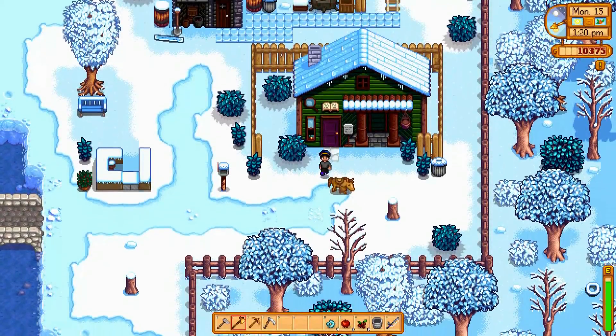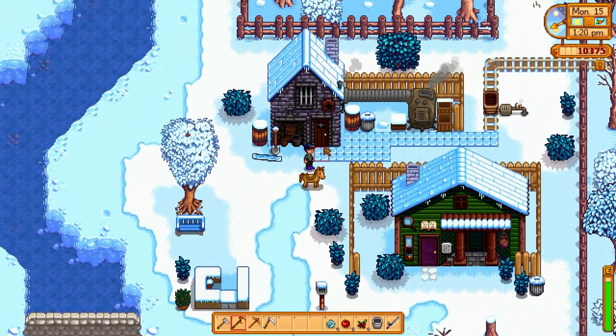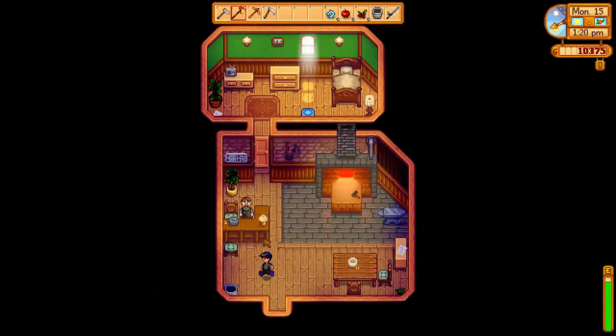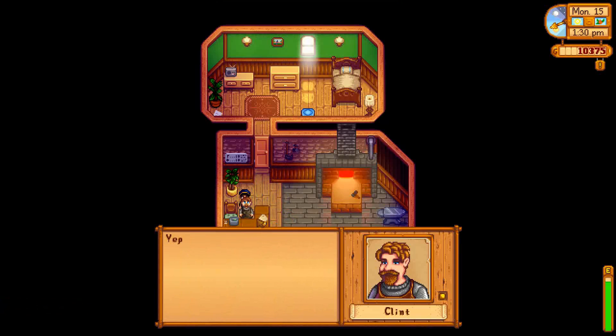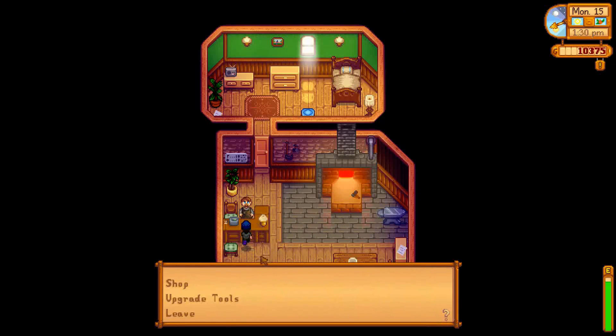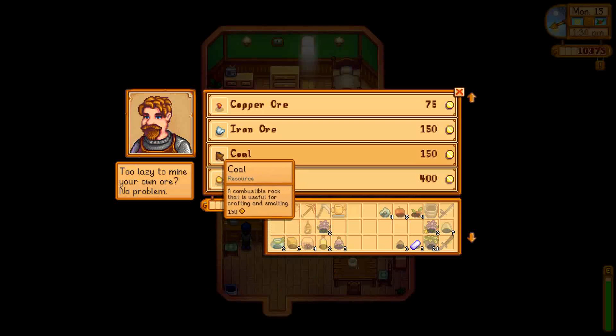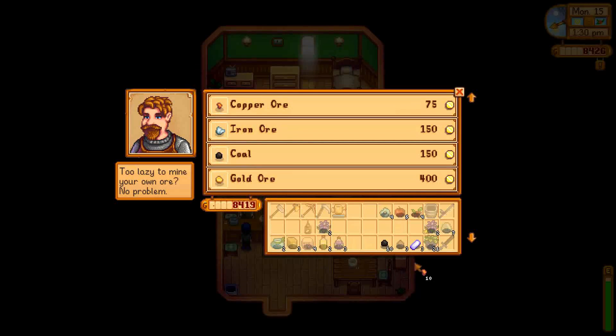Let's get back on Hoof It, Mofo and head up to Clint's. Clint, you know what day it is — there's no holiday to save you this time. Golden watering can — perfect! And let's shop. Stuff costs a lot of money when you buy it from him, but it's better than mining it.